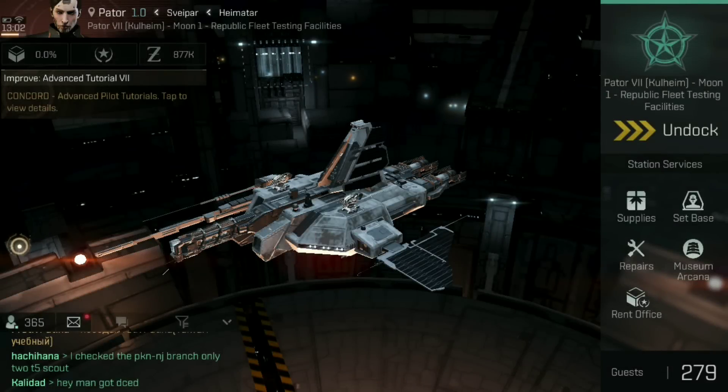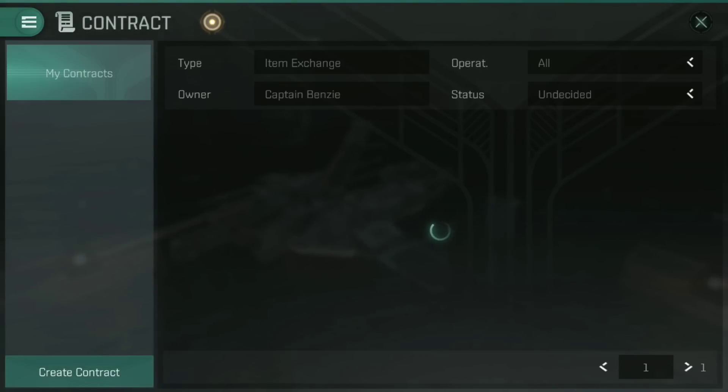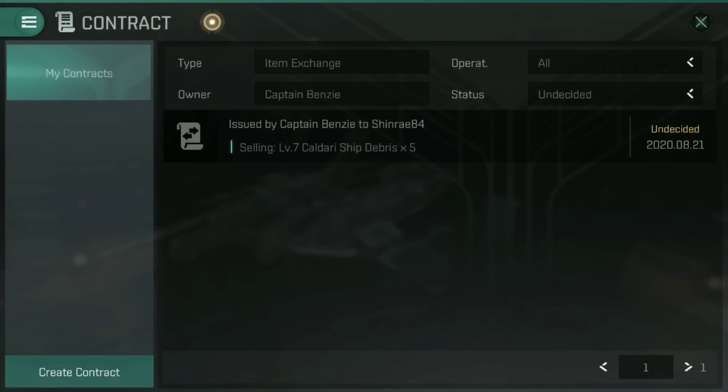Finally, let's talk about contracts — a way of directly selling from one person to another. Especially within your corporation, if you're looking to sell stuff between individual players — a miner selling ores to a corp mate, or a shipbuilder selling directly without putting it on the market — this is how you do it. This does require Omega. The reason contracts require an Omega subscription is to stop real money transactions — otherwise someone could set up a bot to do mining and use contracts to funnel items to one character that sells them for profit on RMT websites. That's why it's Omega only.